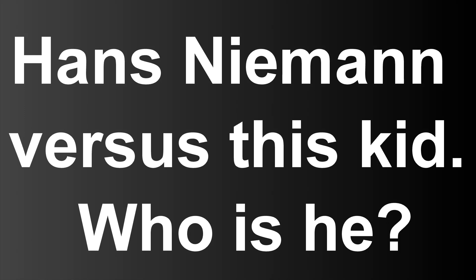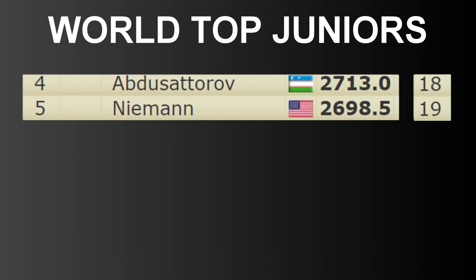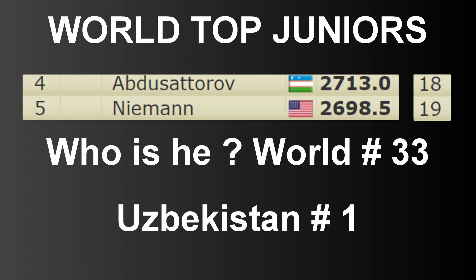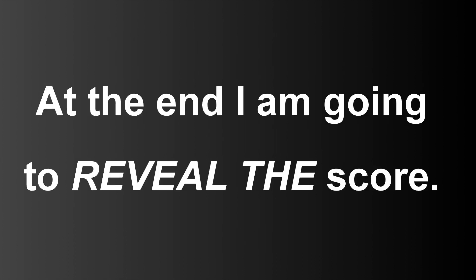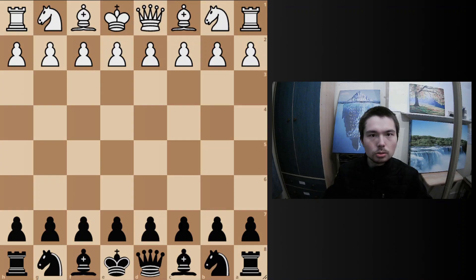Hans Niemann versus this kid - who is he? As you can see from this table, he's in the list of the world top juniors, just like Hans Niemann. Nodirbek Abdusattorov is number 4, Hans Niemann is number 5. 18 versus 19 year old. He's Uzbekistan number 1.